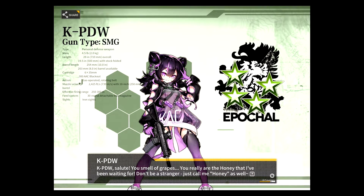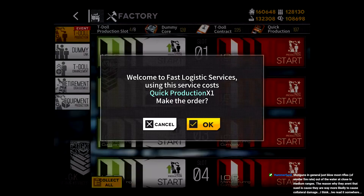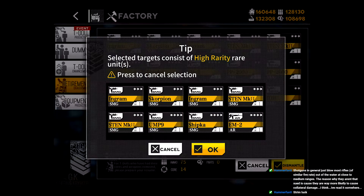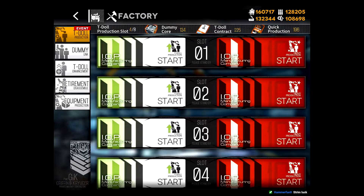The thing is she shares this timer. 1 out of 4. That was nice and quick. Alright, let's duck in here. Let's see if we lock you. I got that grizzly today — I got that yesterday. Streamlock, alright. Shotguns of most genres blow most rifles at similar fire under short to medium range. The reason why they aren't that used is because they're way more likely to cause collateral damage, I think.